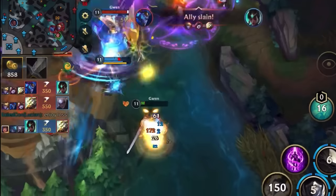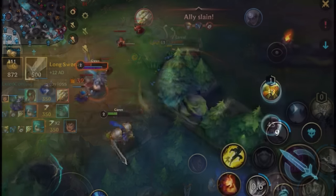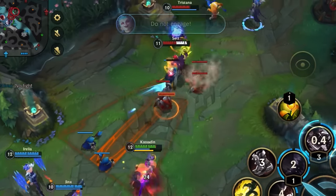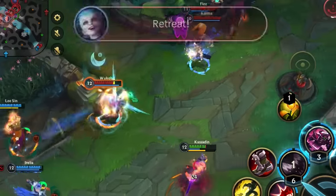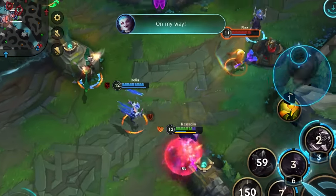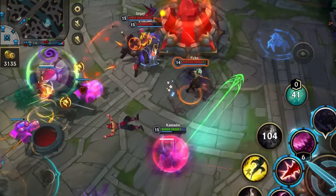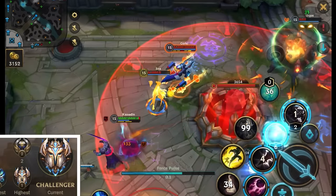We all know the frustration of being outscaled by late game carries that become unstoppable regardless of how well we played in the early game. But with Kassadin's immense scaling potential, you have the ability to take the game into your own hands and not rely on your team in the late game. He's a special case because his laning phase is actually strong — something no one knows about — and in this guide I will show you how to set up the full potential of this late game powerhouse, which is what I did on my challenger climb this season.